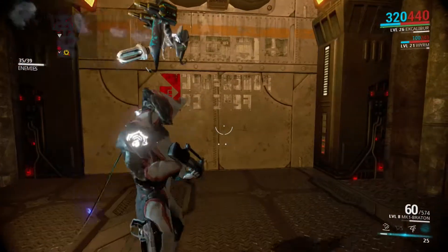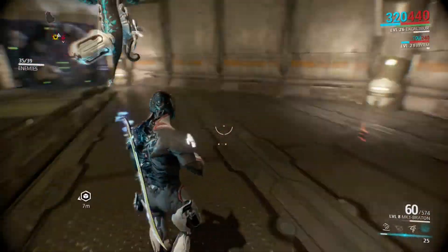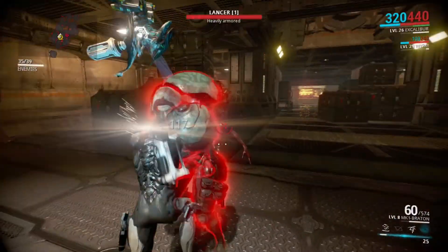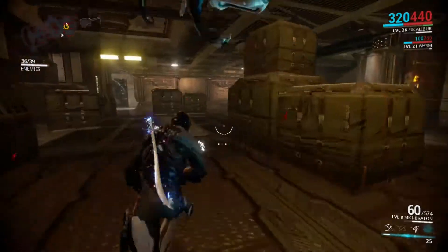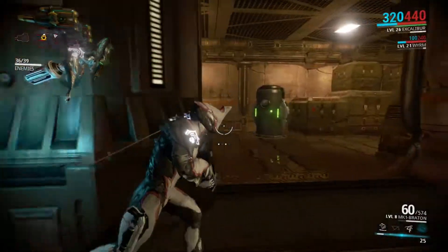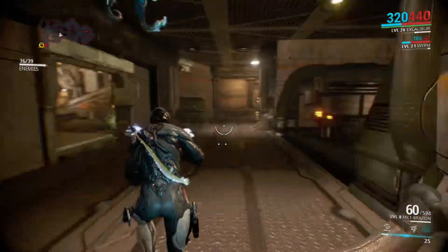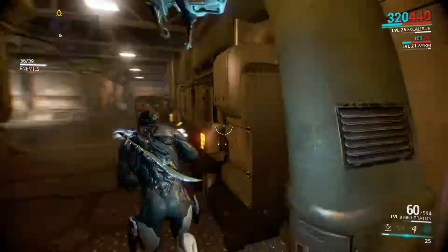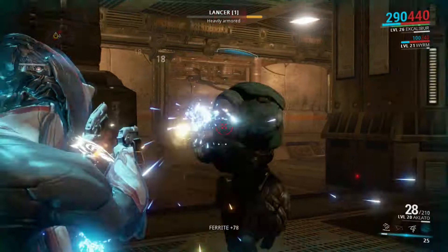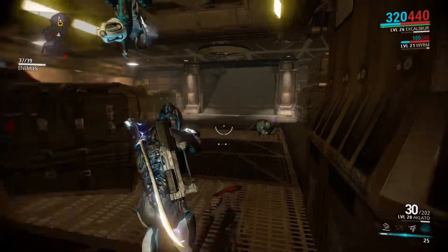An interesting thing about the game — levels don't always spawn you at the same point you might have been at; they kind of change it up. Rifle ammo is one thing I find: some levels you'll be playing and you just end up running out of rifle ammo. You can switch to your pistols — I've got dual pistols — but I wish they were kind of auto-fire. Currently they are not.